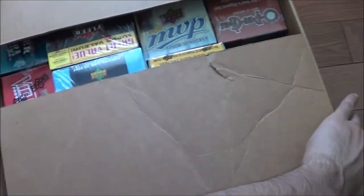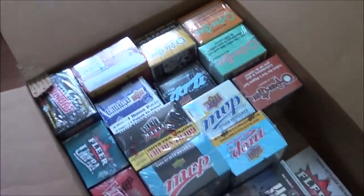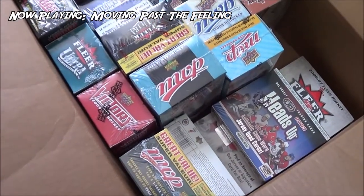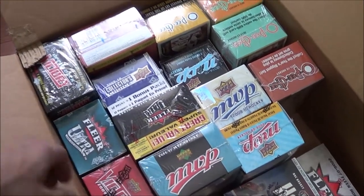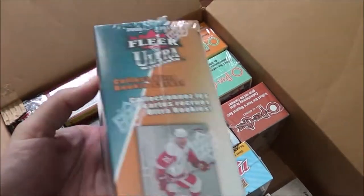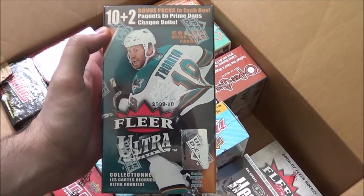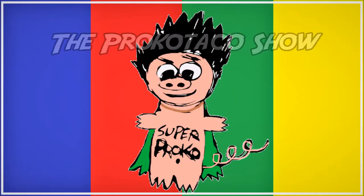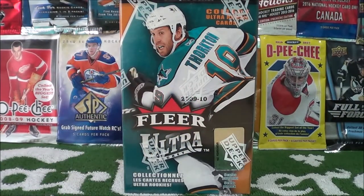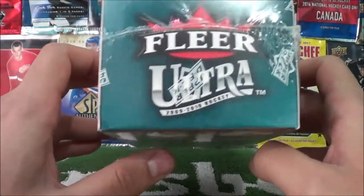What are we gonna open up today? We've been having some good luck with Fleer — let's open up this box right here, Fleer Ultra 2009-2010. What is going on, you guys? Procco Taco here with the Procco Taco Show.